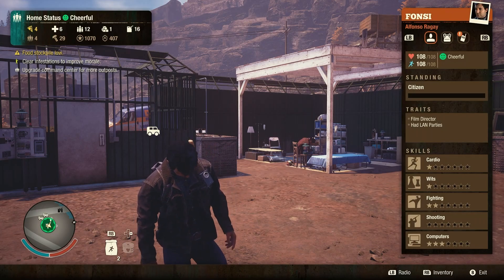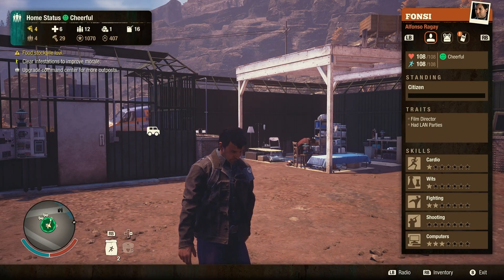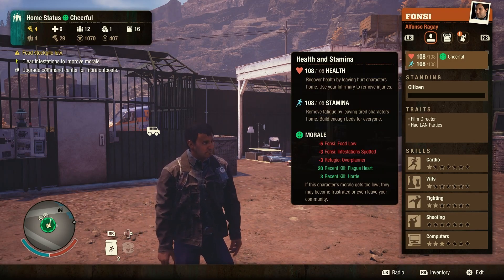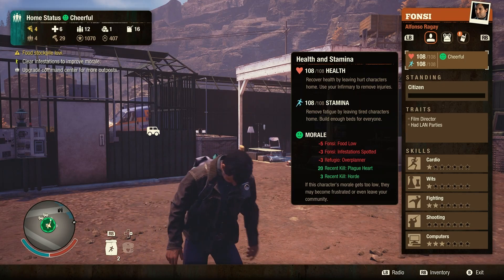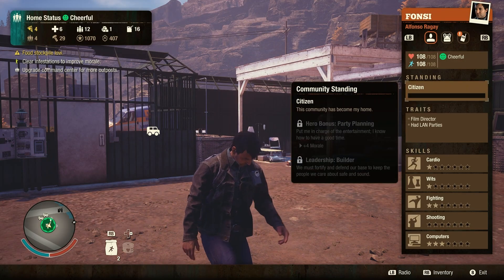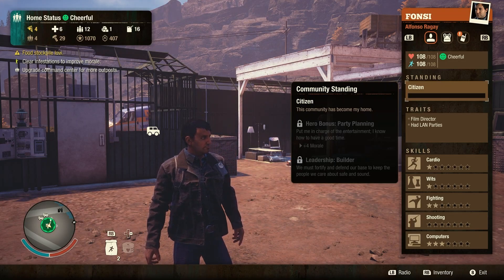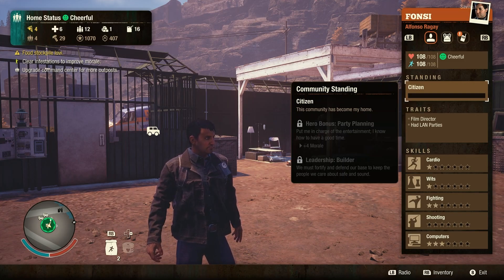Let's take a look at Fonzie's character screen. At the top you'll see anything that is affecting his health, stamina, or morale. Next is the standing in the community — you start out as a recruit, then move to citizen, and then on to hero. It shows you the bonuses that you get with each standing. Here he would be a builder if he was a leader.